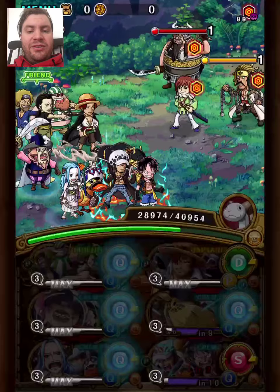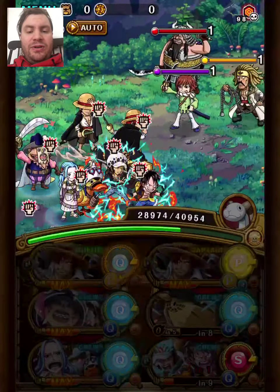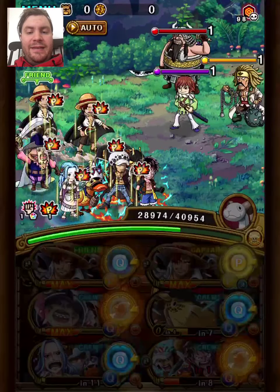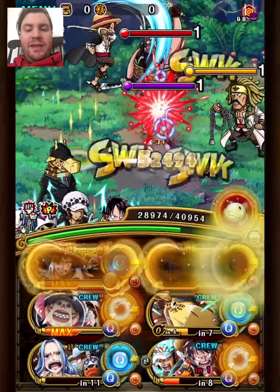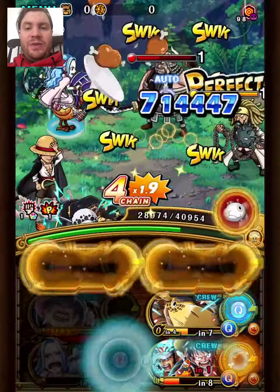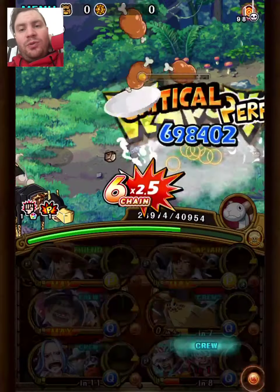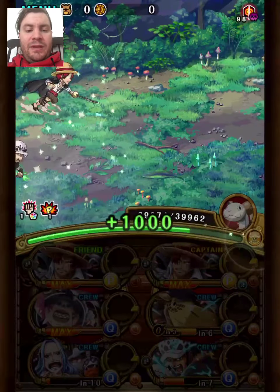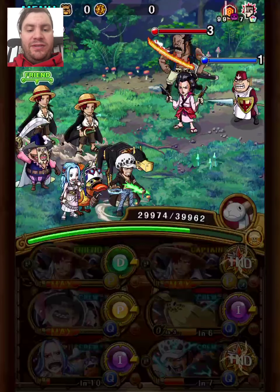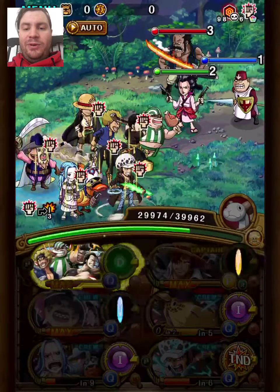Because Jair is swapping to the other Shanks crew now, and we're using Vivi special. Vivi special helps in two ways: both reducing CD — this gets Kaku ready — and also gives us a chain lock for the next stage, which will increase our damage a lot. That's the limited rear recruit Vivi. She's pretty good actually; I've beaten hard content with her like Hawkins Forest, so she's definitely the best solo Vivi in the game at the moment, I'd say.